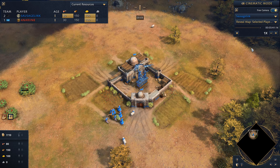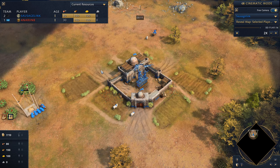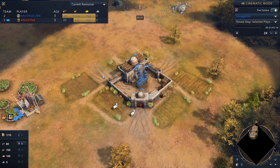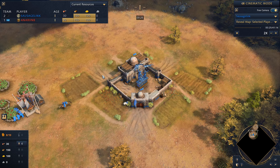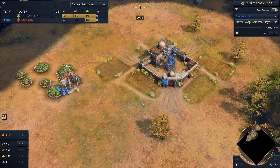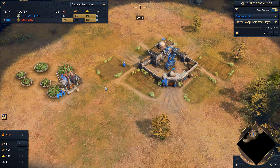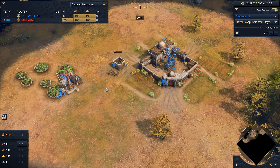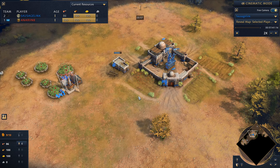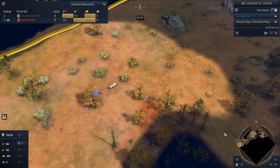Welcome back everyone. Got more Age of Empires here. The map is Dry Arabia, and I'm up against my opponent Anorin VIII. They're playing as the French; I'm playing as the Abbasid. I do like going up against the French as the Abbasid — I tend to do well. If we can hold off the Royal Knight harassment, then usually our two-town center opening will just simply outclass their economy.